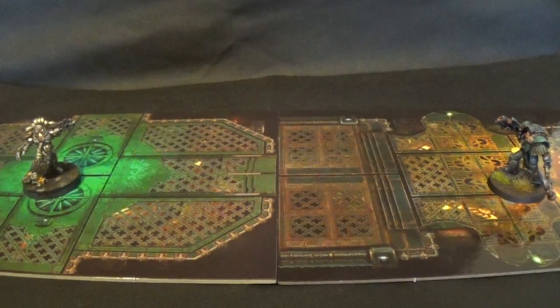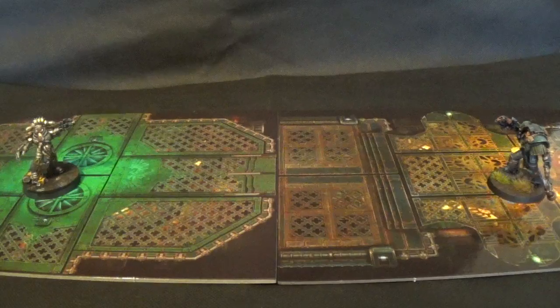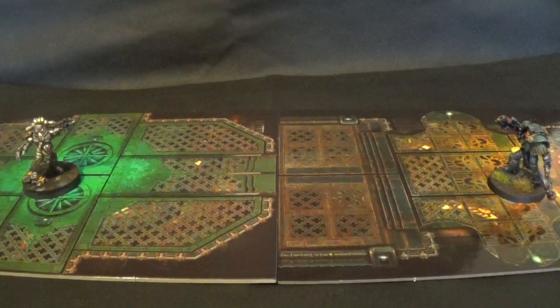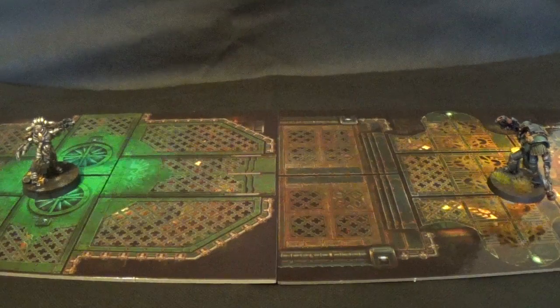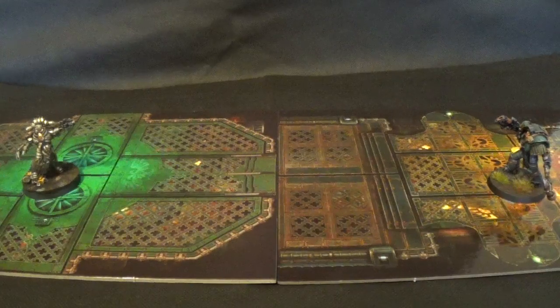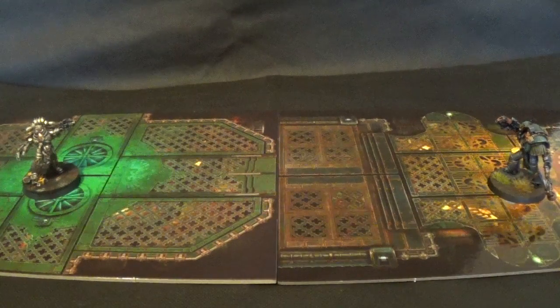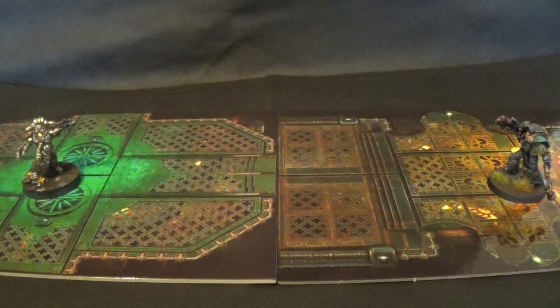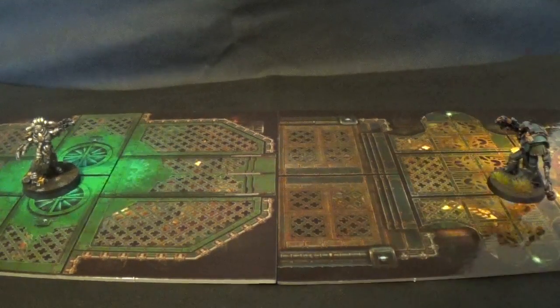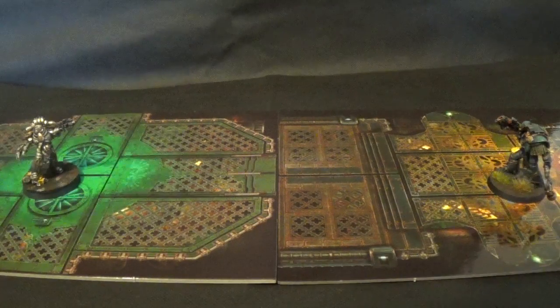Narek Drago is weapon skill and ballistic skill 5, strength 4, toughness 4, 3 wounds, initiative 5, 3 attacks, leadership 9, 2+ save, artifice armour, refractor field which is a 5+ invulnerable, mastercrafted bolt pistol, power fist, cortex control and a cortex designator — which lets the battle automata fight off against each other, giving preferred enemy against whoever Narek shot at.